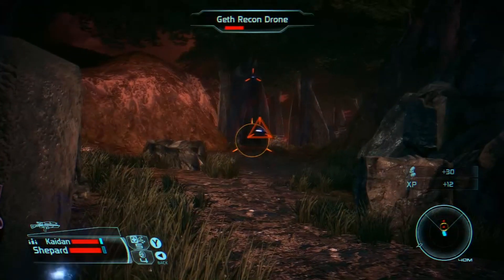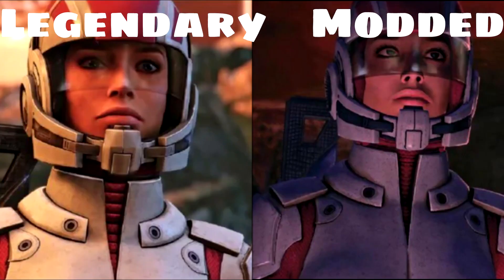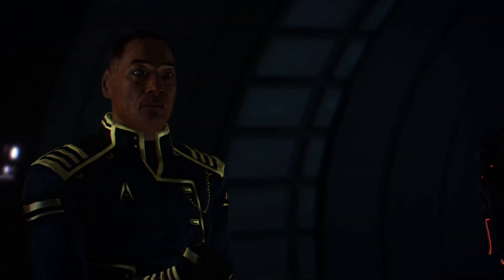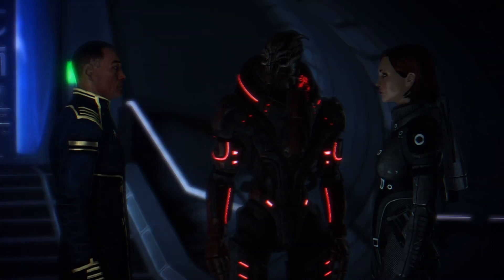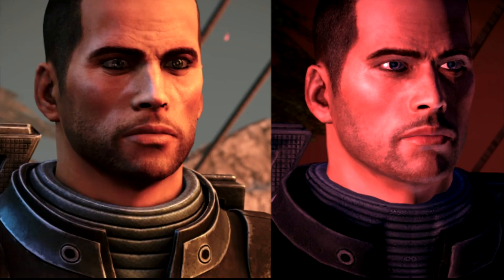The Legendary Edition massively enhances the original Mass Effect base game, as you can see from these two images. But the Allot mod, which can be found on the Nexus website, covers all three games and boasts over 20,000 textures covering everything from the characters to the environments to even the weapons and armors — a total of 40 gig over the entire trilogy, so you're looking at a hefty amount of detail. I want to know how the Legendary Edition compares to the modded version of the game.